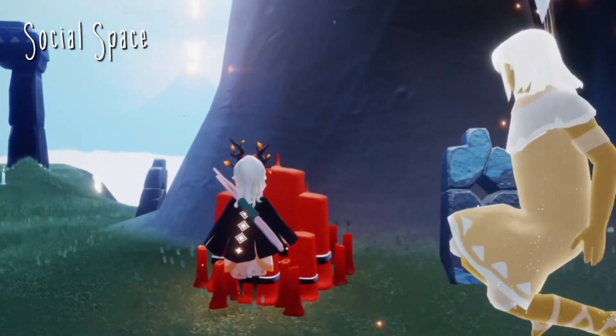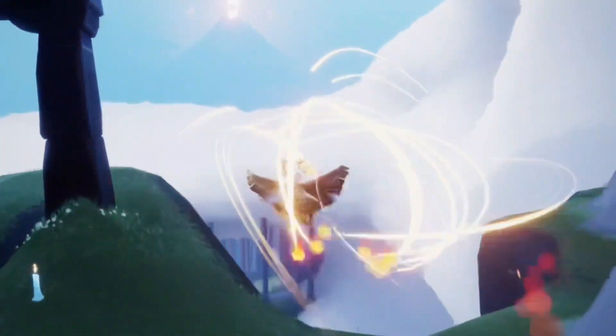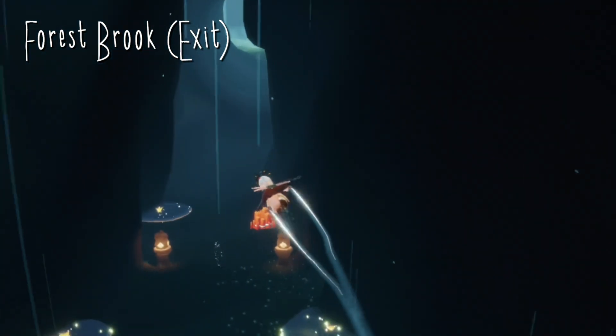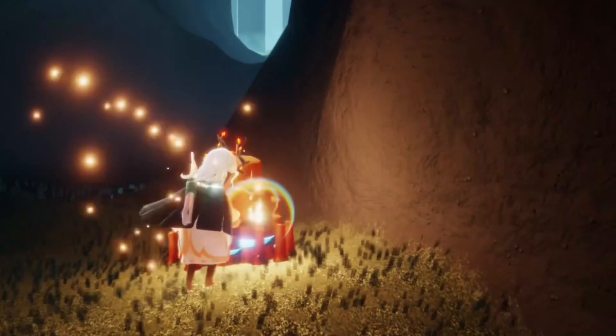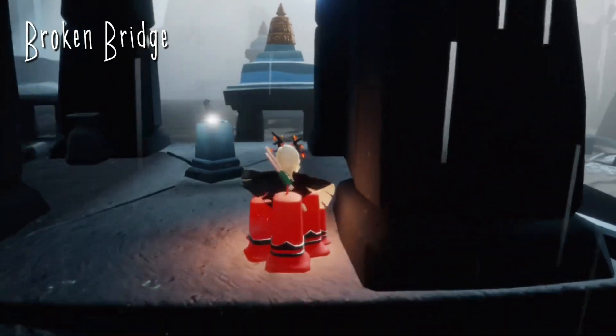Our daily rotating treasure candles can be found in the hidden forest today. Our first one is in the social space, and the next is in the forest brook at the very end — don't get stuck on the mushrooms like I did. In the next area, the broken bridge, we can find our third under the first part of the broken bridge.